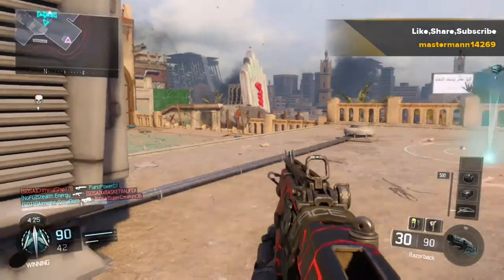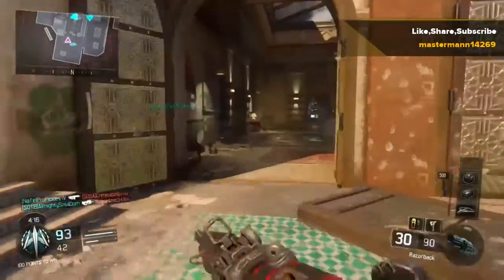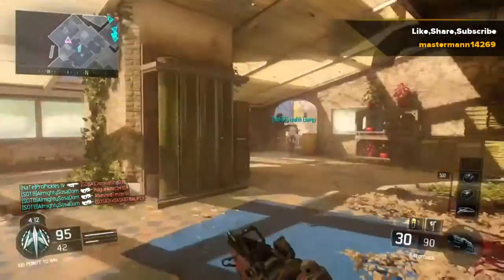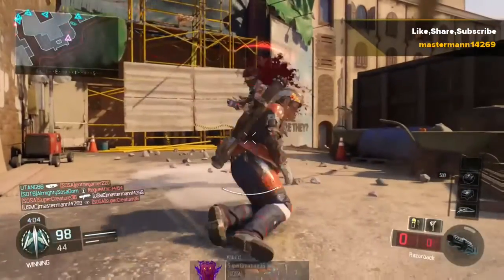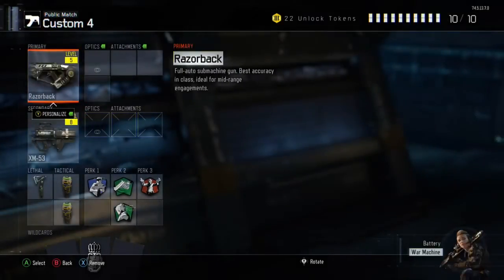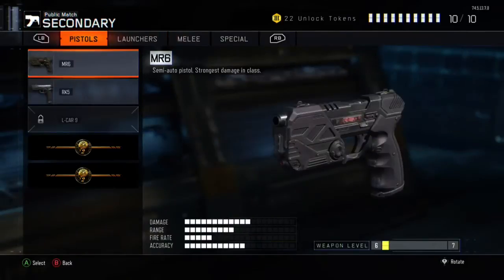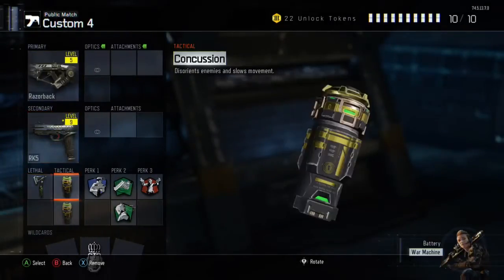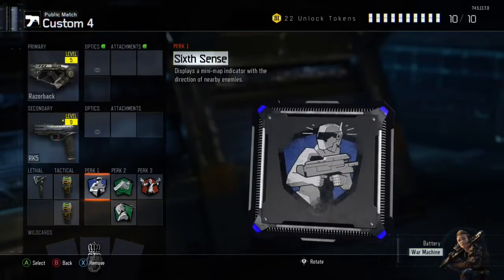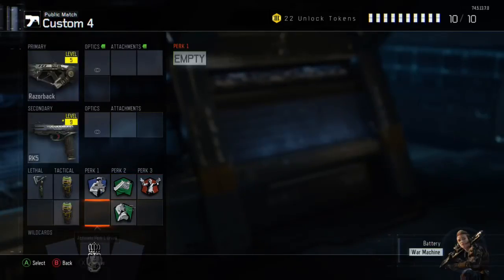I'm about to drop off my other care package. I'm just going to add in the class at the end of this video, so stay watching if you want to see the class. Here's the class: go ahead and grab your Razorback — I didn't put any attachments on it — but I toss on the RK5, put on Tomahawk, two concussions. I run Six Senses all the time, but it's up to you. Run Fast Hands, Hardwired, and Gung-Ho. Thank you guys so much for watching this video. If you like it, please give it a thumbs up and subscribe. Thank you guys, and peace.